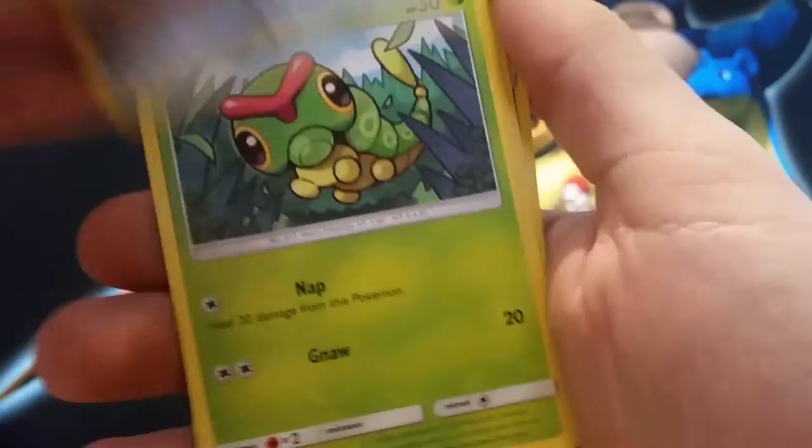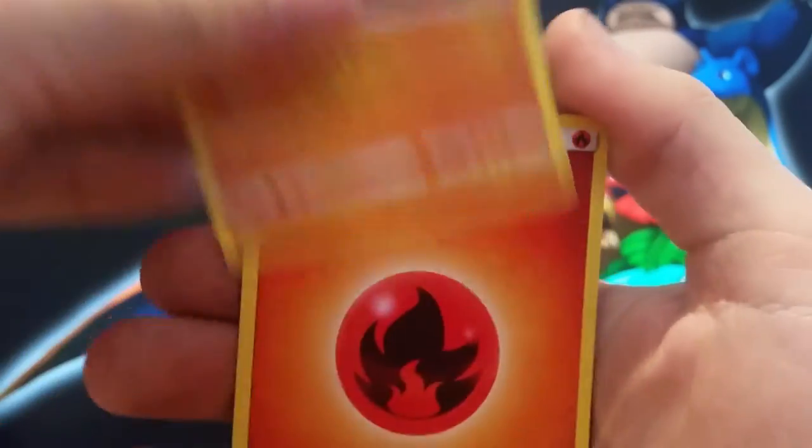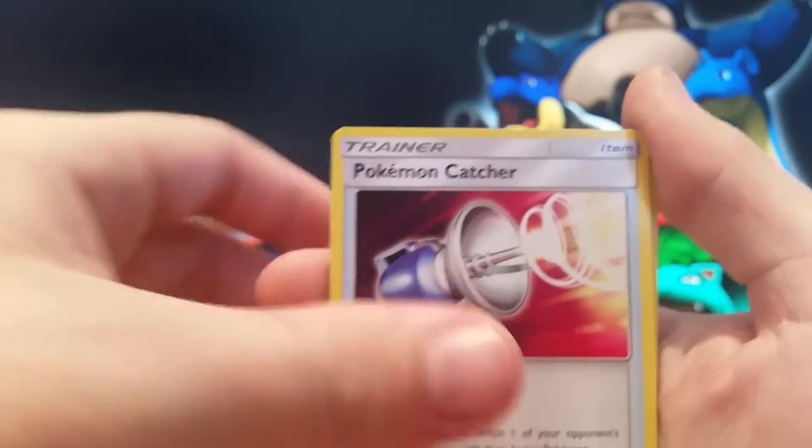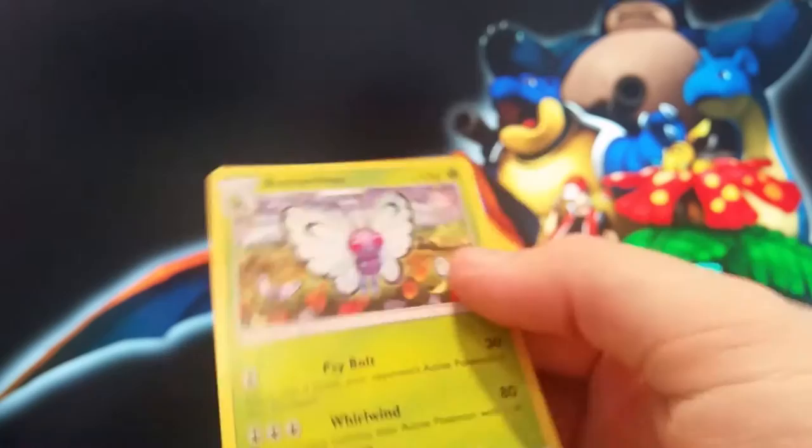Morlox, Skarmory, Catapult, Pit Pie, Sandygast, Roggenroller, Fire Energy, Ilma, Passiman, Pokecatcher, Reverse Rotom Dex, and Regular Rare Butterfree.